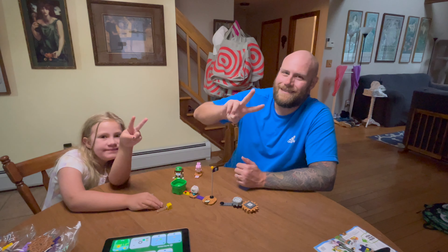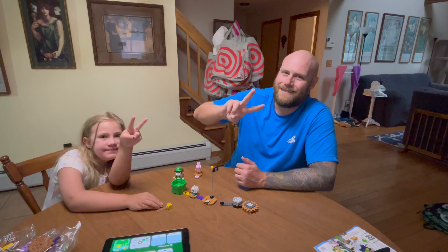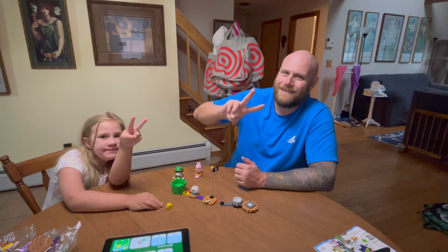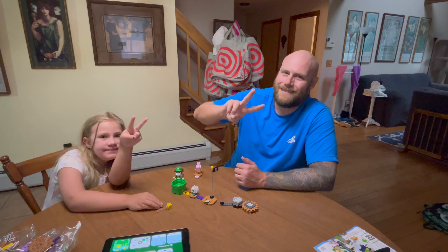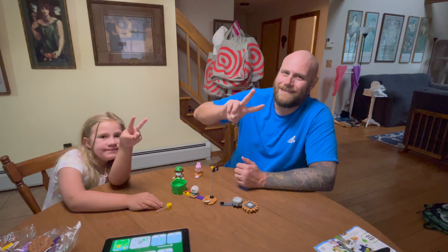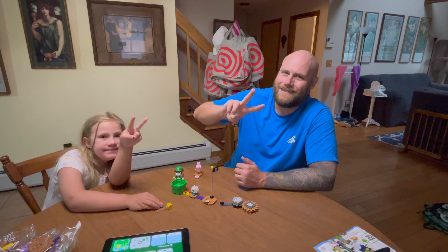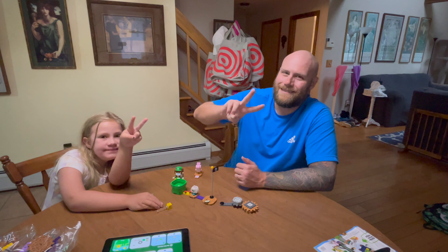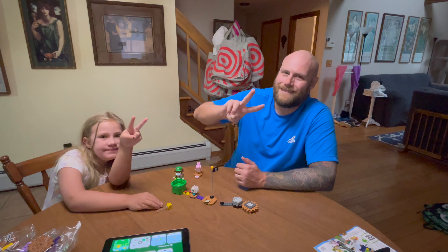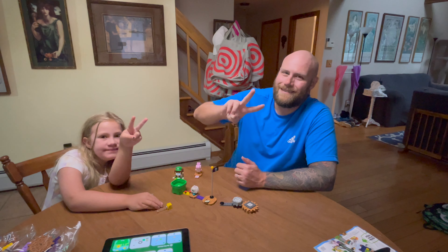Step two is getting the latest version of the app, which we have. Step three is building everything. We also need to connect him via Bluetooth. We click connect, he's thinking, and then — Lego Luigi needs an update! We update him, reconnect, and all his adventures load in. He's ready to play.